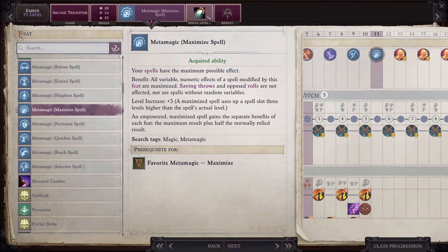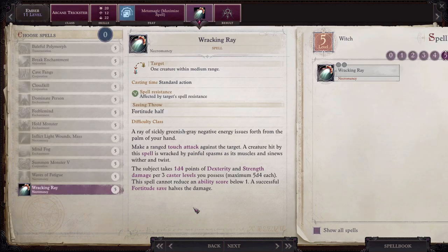At level 11 take metamagic maximize spell for Ember's feat and racking ray for Ember's spell. This metamagic should be put on every qualifying spell, but maximized scorching ray should be the go-to level 5 spell for when you need Ember to put out significant damage. Racking ray can be helpful for weakening stronger enemies, and later in the game once scorching ray has reached a point where it's not penetrating enemy spell resistance all the time, racking ray may become a better choice due to its higher level giving it more spell penetration.